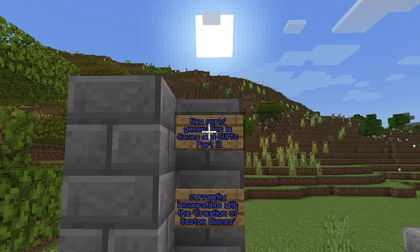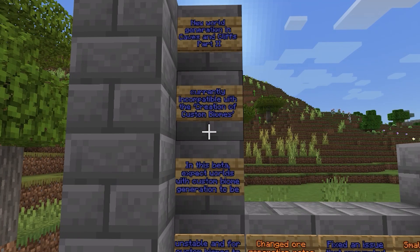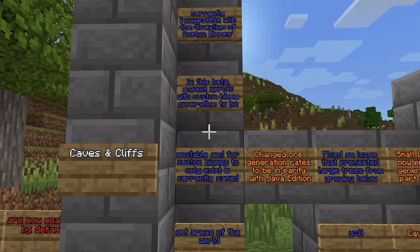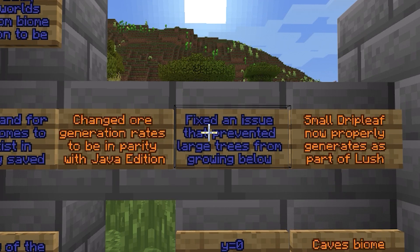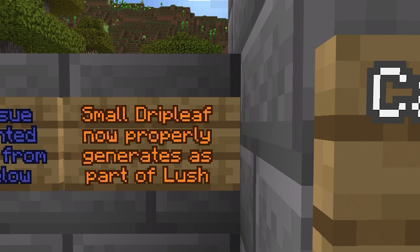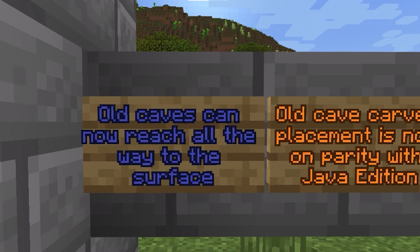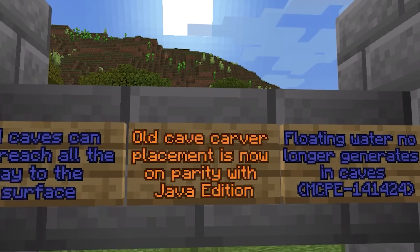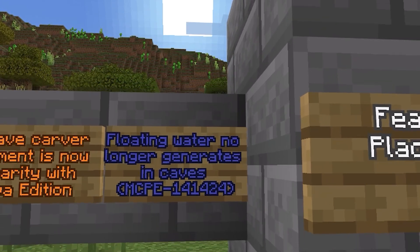The new world generation in Part 2 is currently incompatible with the creation of custom biomes. Expect worlds with custom biome generation to be unstable, and custom biomes to only exist in currently saved areas of the world. They also changed ore generation rates to be in parity with Java Edition. They fixed an issue that prevented large trees from growing below Y0. Small drip leaves now properly generate as part of lush caves. The old caves can now reach all the way to the surface, and old cave carver placement is now on parity with Java Edition. Floating water no longer generates in caves.